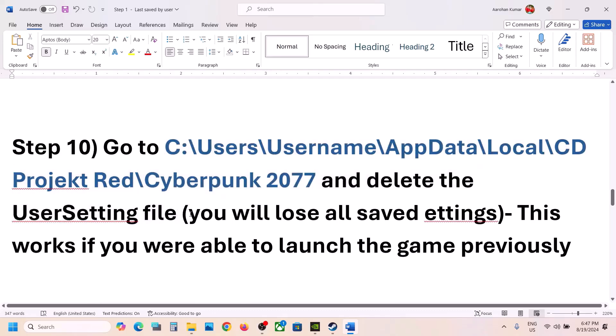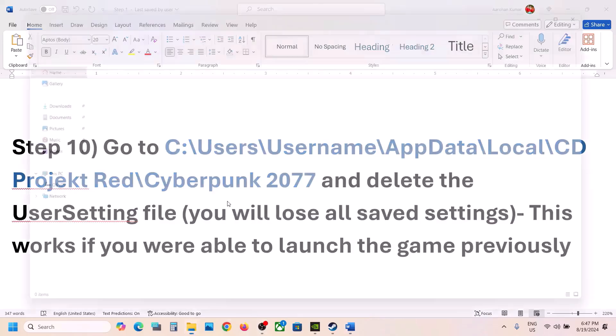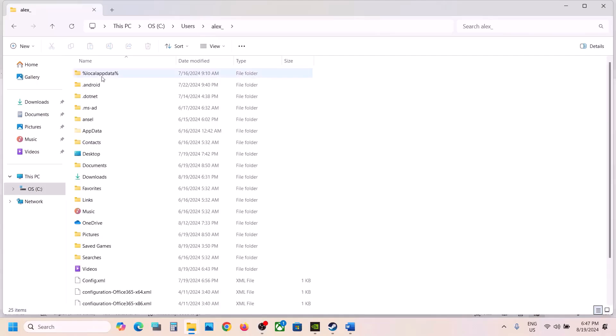When you delete the user settings file you will lose all saved settings, so if you agree you can do this. Go to File Explorer, open This PC, open C drive, open the Users folder, and then open your username folder.